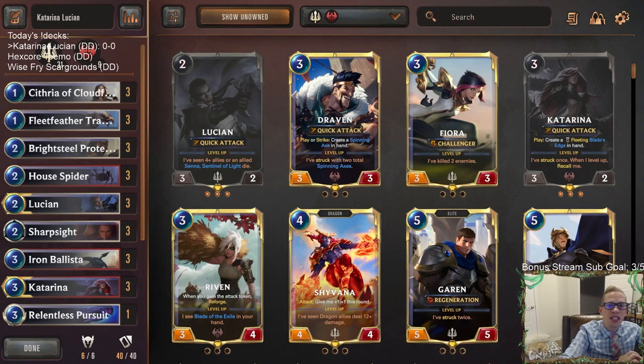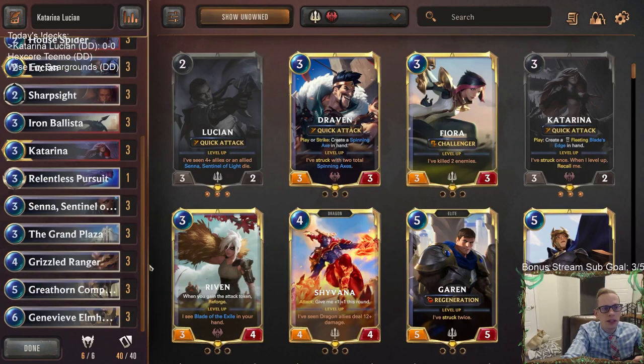Welcome everybody in Twitch chat and on YouTube for some Katarina Lucian — our first of three donation decks today. I've had a ton of donation decks with this new format, you can really kind of do anything. We're going back to Demacia and the Grand Plaza, combining Katarina with Grand Plaza again, but this time with Lucian instead of Riven. Lucian has been really impressive in this format with the Grand Plaza — sometimes with Shadow Isles, but even with Noxus as well. It just looks like an awesome combination.